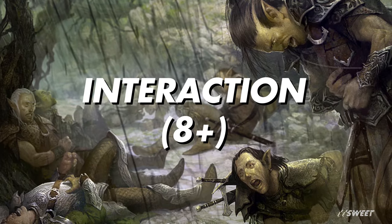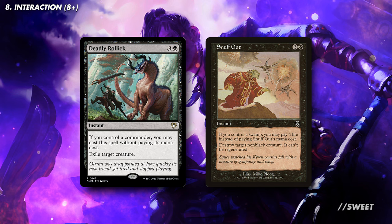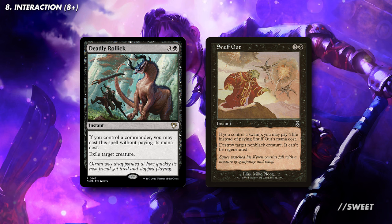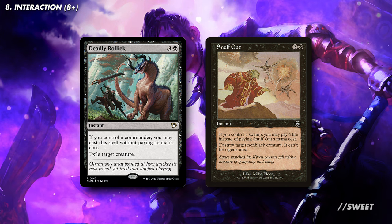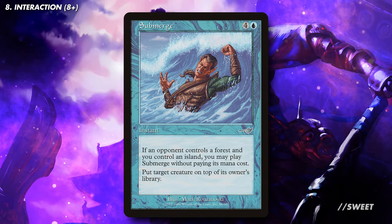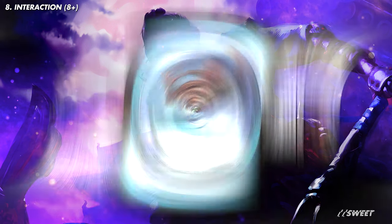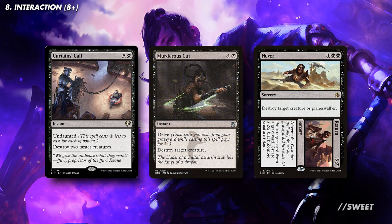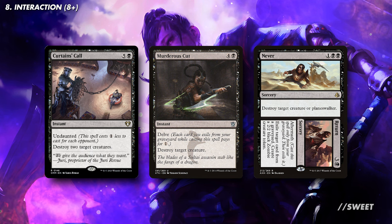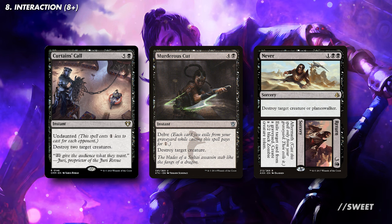Next up we have our interaction section. We generally want to start with 8 pieces and then go up from there the more competitive that our playgroup is. First up we have some awesome spells that can remove a key creature while basically being free to cast. Both Deadly Rollick and Snuff Out technically cost 4 for the purposes of our commander, but can both be cast for 0 mana, making them fantastic in the deck. We then have Submerge, which is free to bounce a creature to the top of its owner's library if an opponent controls a forest, and also while importantly doming our opponents for 5. Then we have some removal spells that have baked-in cost reduction to them. Curtains' Call takes out 2 creatures, while having its cost reduced based on the number of opponents that we have. You then have Murderous Cut, which is another great delve spell that we can make cheaper to cast. And then we have Nev-er // Return.